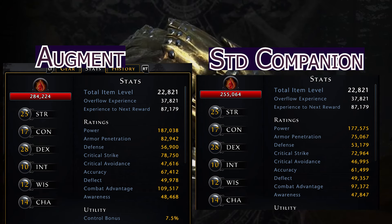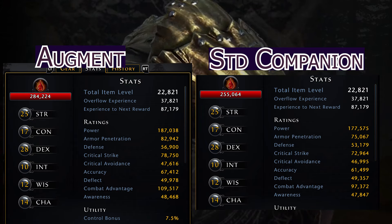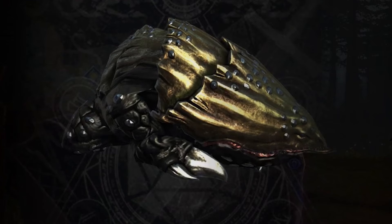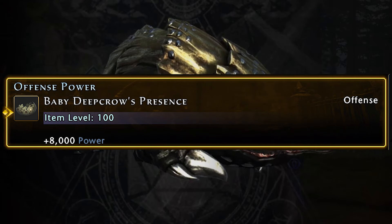Going back to the comparison, you can see the huge difference that this makes. This is why it's so important to have an augment companion as your active summoned companion. The best value for money at the moment is the Deep Crow Hatchling, as he is the cheapest epic augment on the market, and he gives you 8k power that you can slot into your companion's gear once you upgrade him to legendary.